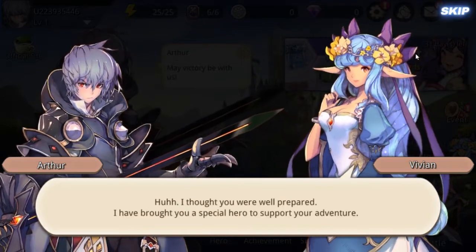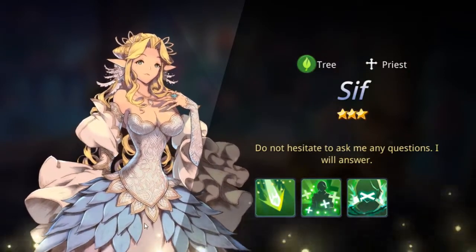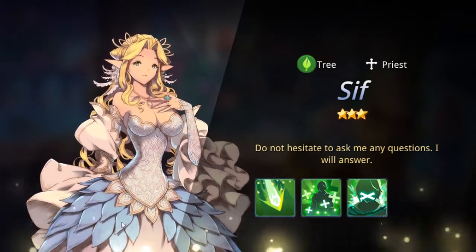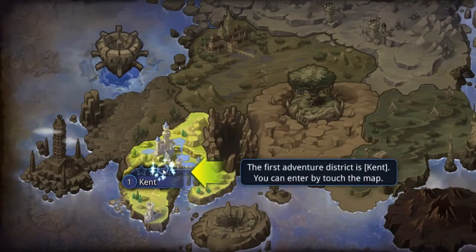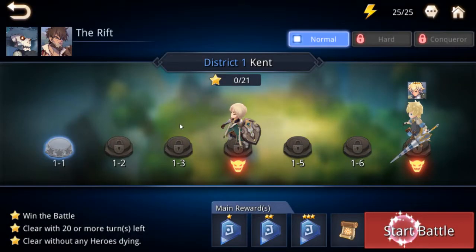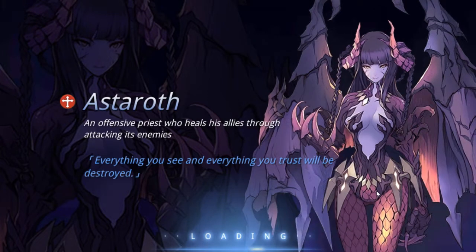They've got the typical portrait back-and-forth intro, so let's skip that and get straight into the tutorial. First impression — the artwork is always pretty nice in some of these games for sure, but the models are less to be desired personally. We've got a character named Sif. This is obviously another tactics game.